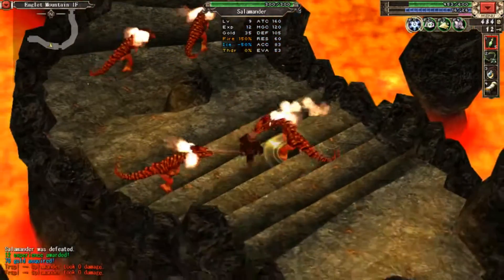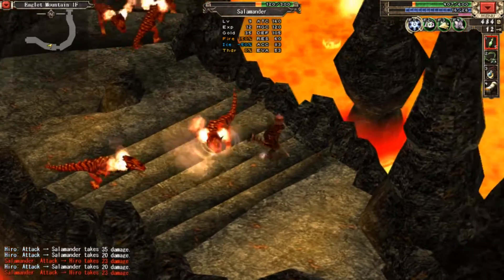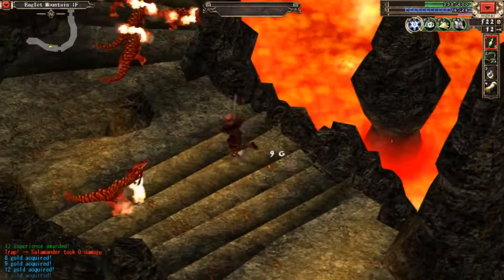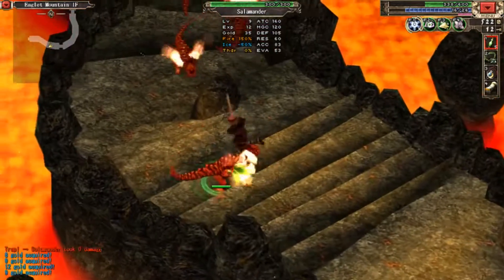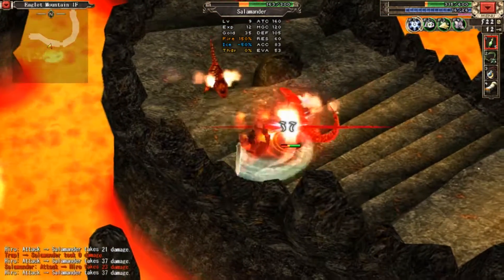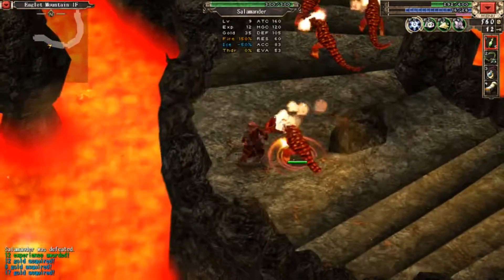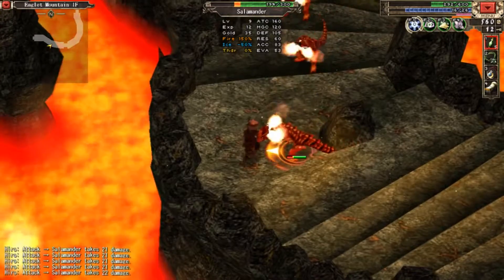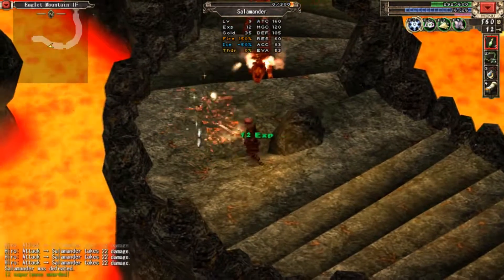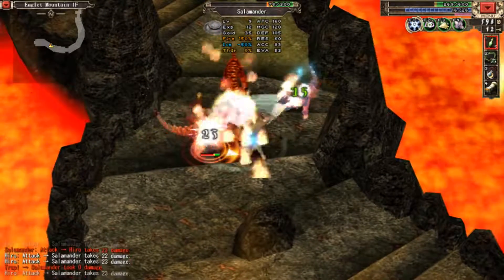I'm having a suboptimal time down here. I feel like this area is to apologize to int builds — like, we know you haven't had the greatest time, have a freebie dungeon. Or maybe I just chose the hardest route first. These guys have super high defense. They're getting hit by the fire spout — that's actually kind of funny.